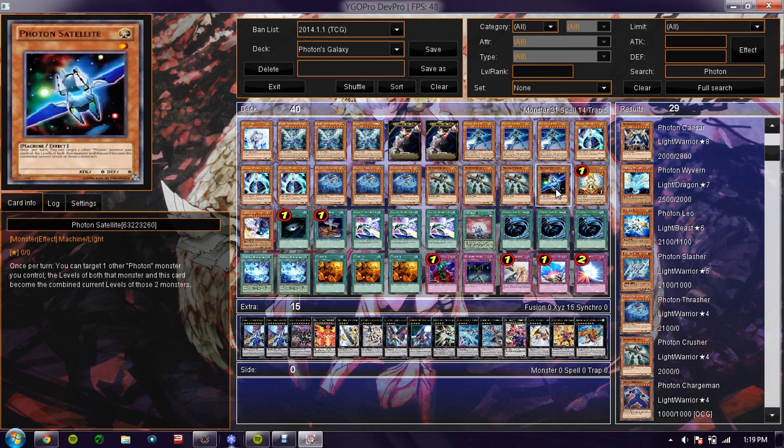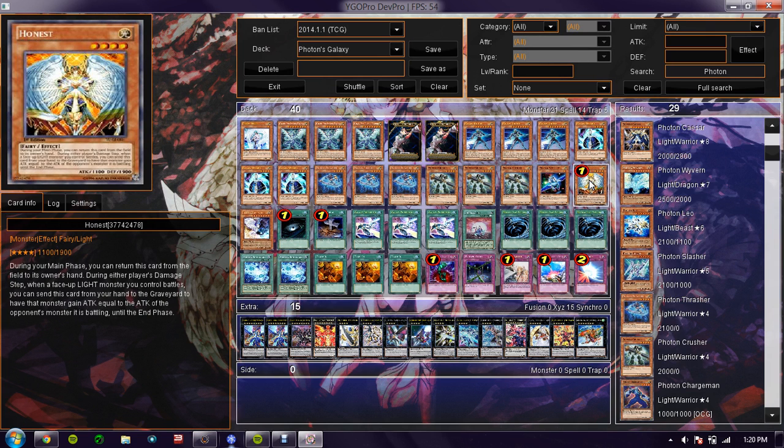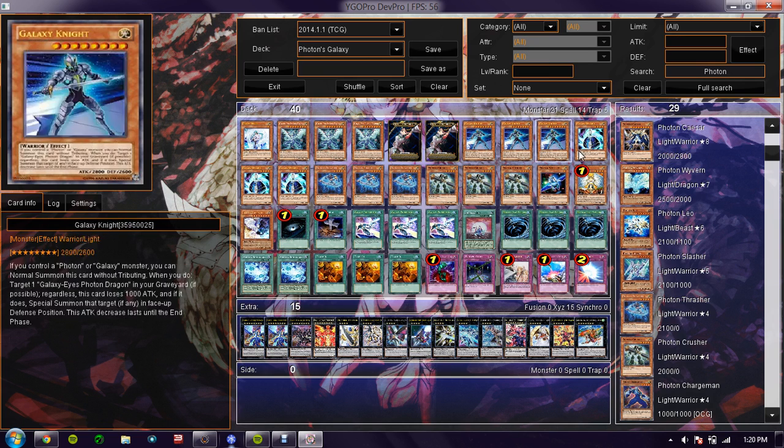That's my opinion on Satellite. The next card is a must for any light deck, and that card is Honest. Boy oh boy, does Honest come in handy — he's freaking Honest. What else do you want me to say about him? He's self-explanatory considering his entire deck is light-based.